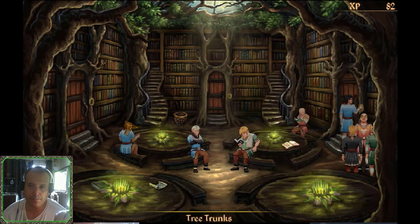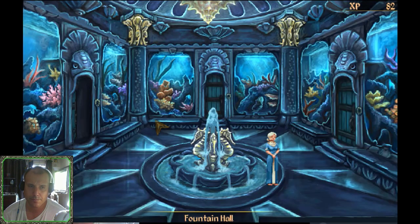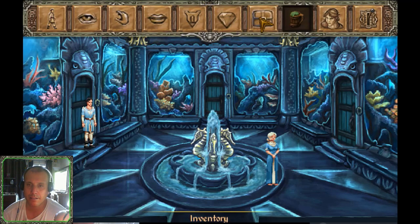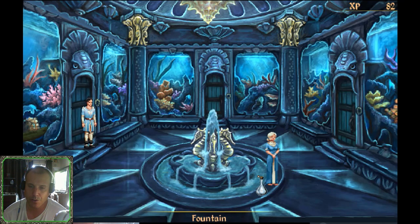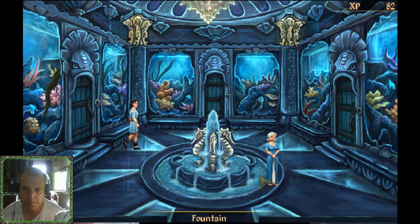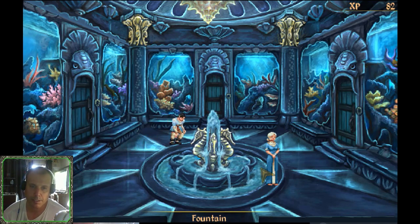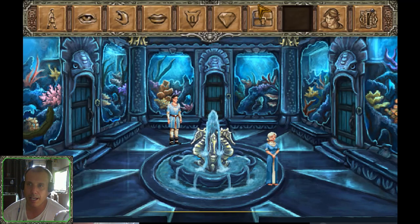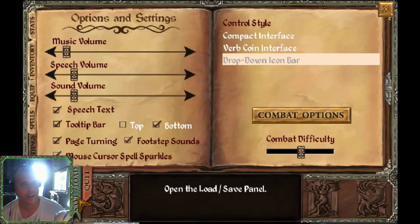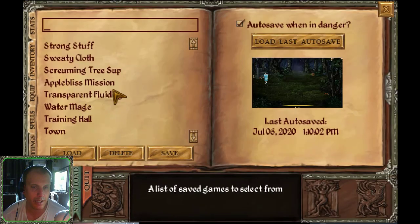We want to go to the Fountain Hall. We'll take our empty flask and put it into the beverage, through the water. Buy the item — yes. Let's go. Save the game — we'll save it as Transparent Fluidity.